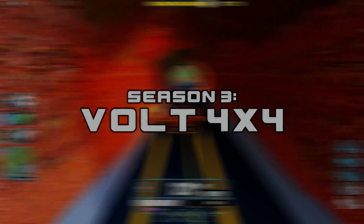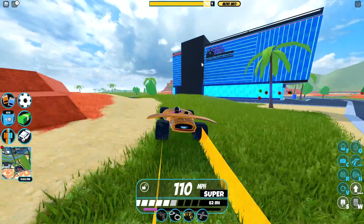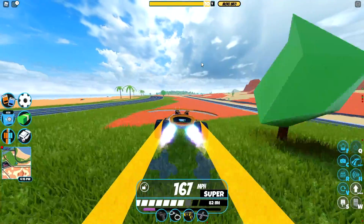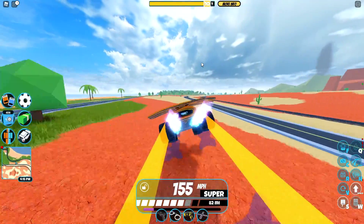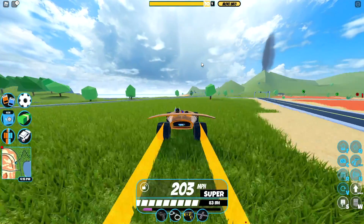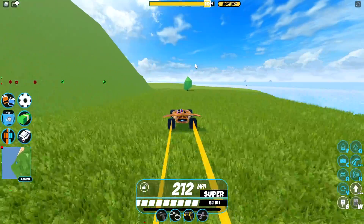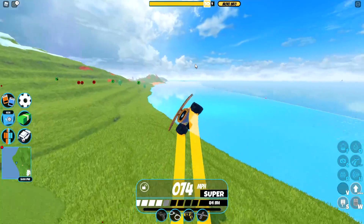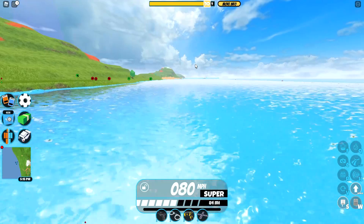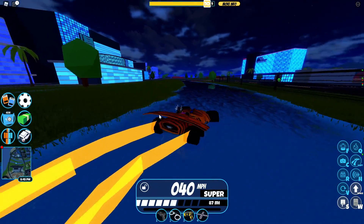Coming into Season 3, we have the Volt 4x4, and this vehicle was a great improvement compared to previous vehicles. If I boost it a little bit here, it will cap out at 215 miles per hour. As you guys can see it keeps going up — it should cap out but I didn't have enough room. It does have the ability to hit 215 miles per hour, which is just insane. That's the top speed.